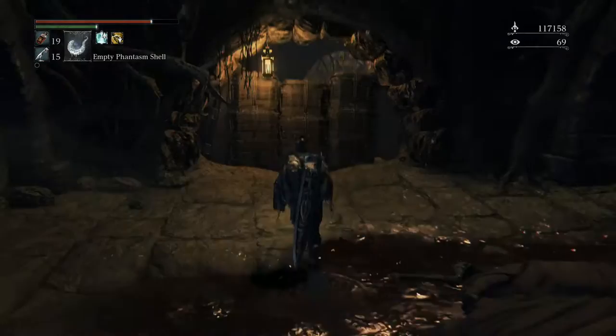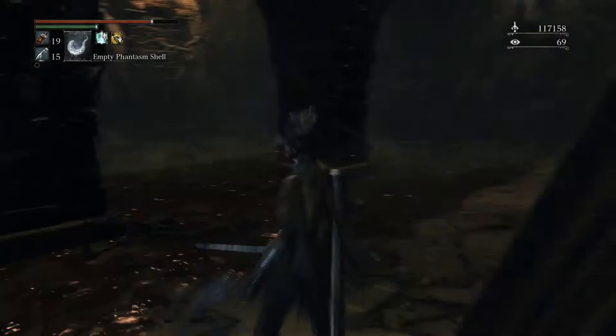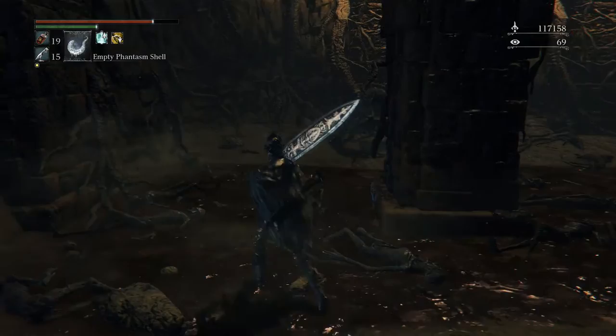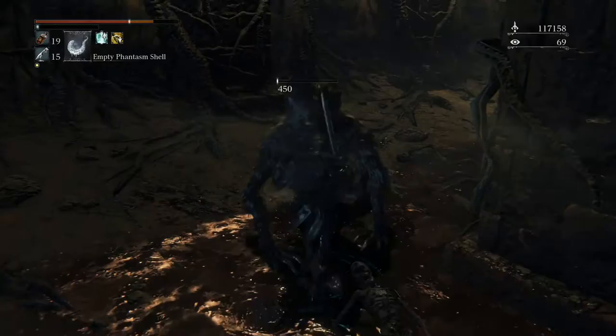Any surprises behind this thing? It's a werewolf staring at a wall for some reason. Any other nasties in here? Let's get prepped - watch out for slimes. If I'm very careful I can sneak up on him. Nope, unsuccessful. But I can just hit him a few times. There we go - give me those hit points back.